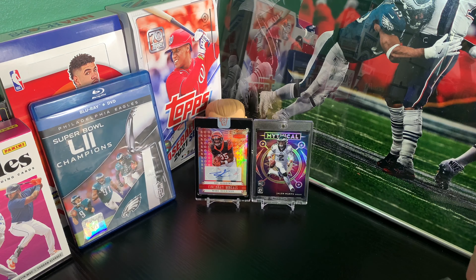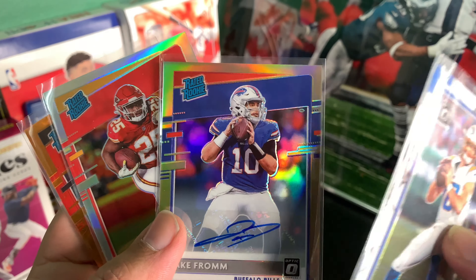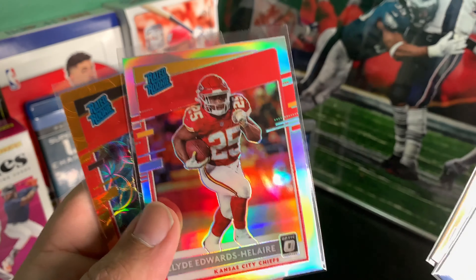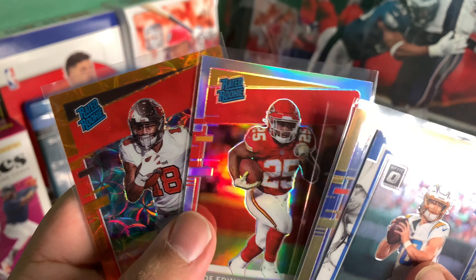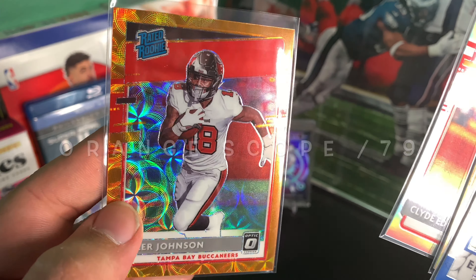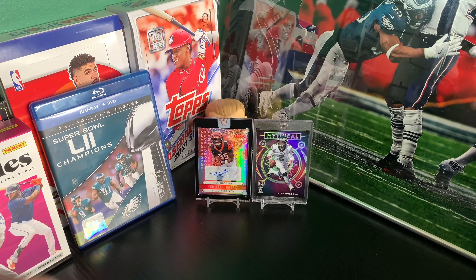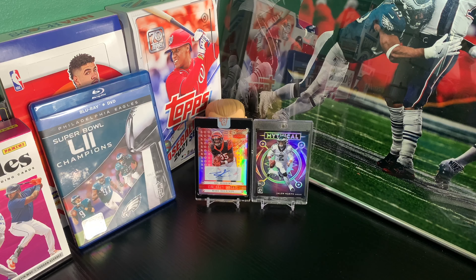Alright, so I have everything sleeved up. These are a few of the hits — we had the Herbert, the Jake Fromm autograph, Silver Hollow autograph, Silver Hollow E-Layer. Very nice cards, man — these Optic boxes are absolutely incredible. We're gonna get another few looks at this product. Just incredible, what a box. Very happy with how that turned out. Everybody take care, have a good night, thank you for tuning in. Please hit the subscribe button — see y'all later.